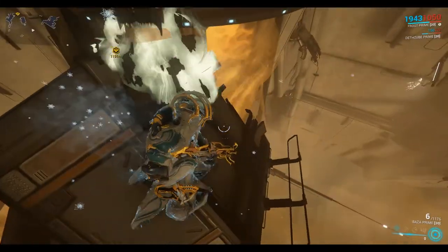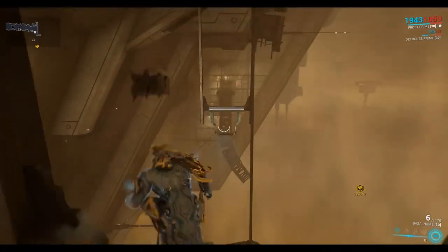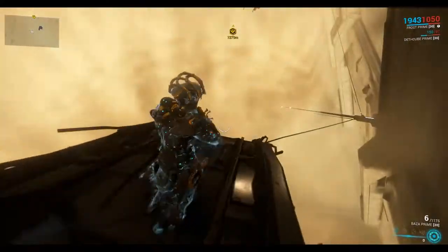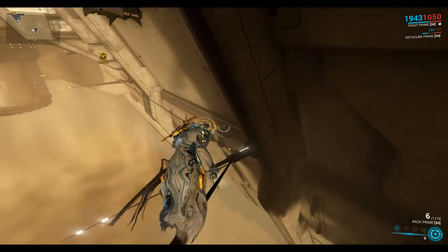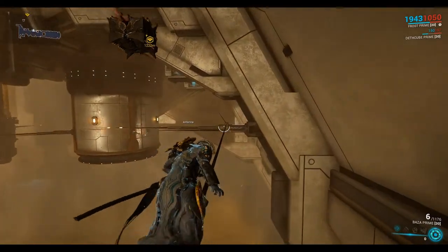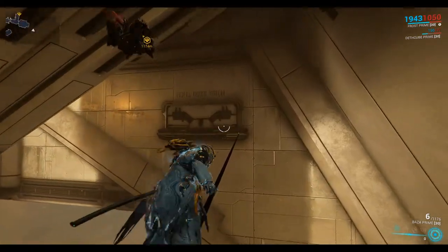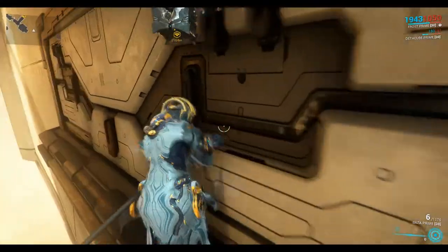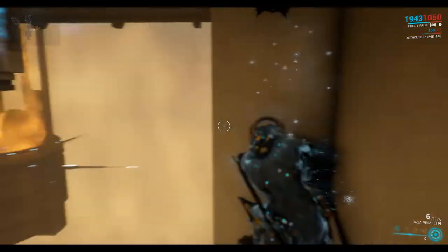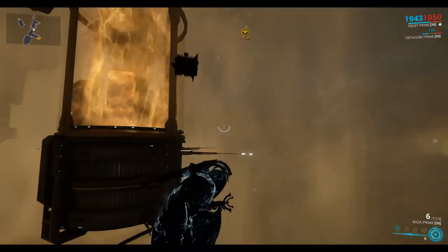If you jump onto this bridge part and fall below, you can jump onto the crossbars down there, and there's also a rope you can latch onto. If you end up down here you can use the rope to walk your way back. You can wall run across here, hold the right mouse button to wall latch — which lets you hang onto the wall — then jump across to these antennas and press X to latch onto them.